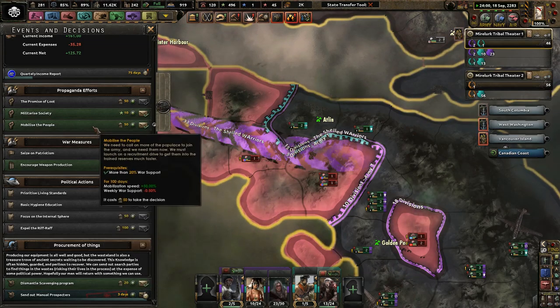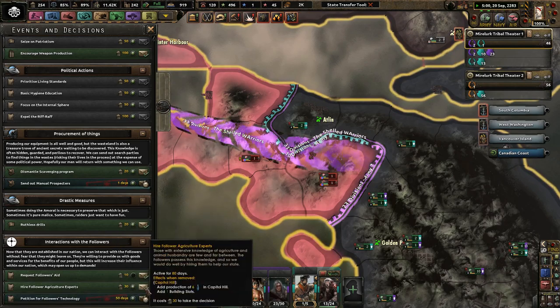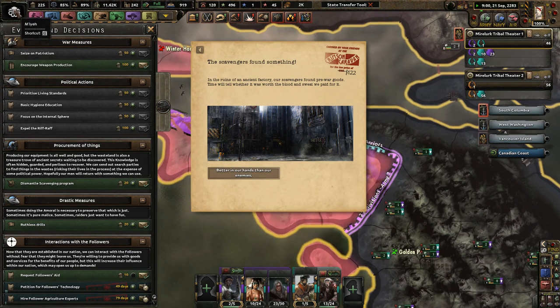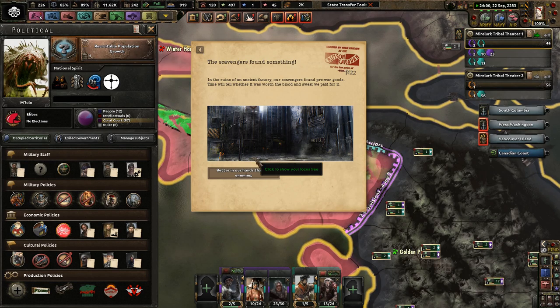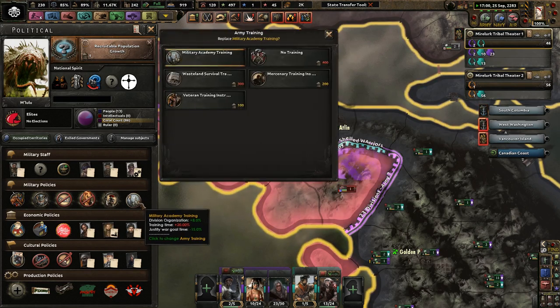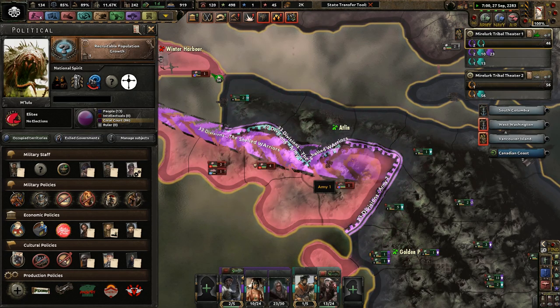Encourage weapon production — not worth it. Mobilize the people — eh. More support. Technology — more research speed, please. Agriculture — yeah. Multi-population with our focus — that makes us try to get more recruitable population growth per month, which really probably isn't worth it at all. But whatever — better in our hands than our enemies. So we get for 180 days more political power, barely. Subversive activities costs, improved relations maintenance costs — makes it cheaper for us to change stuff a little bit. Military academy — veteran training. I like that one a lot.